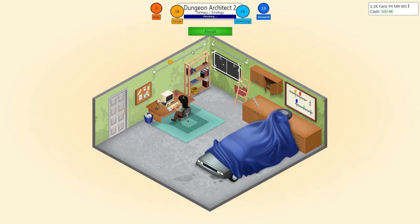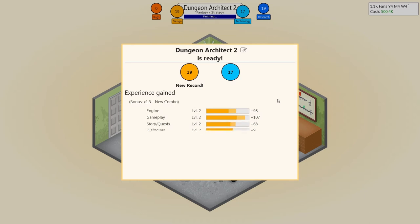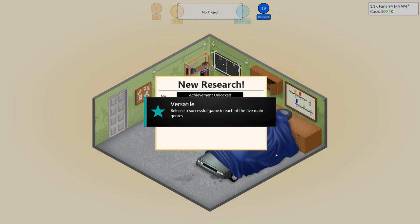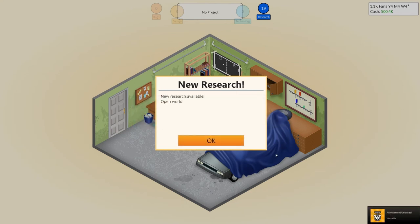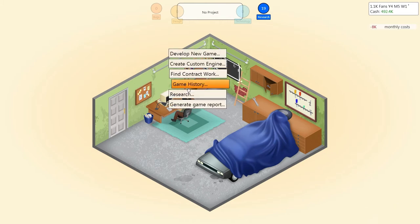Lost 8 grand in monthly costs. We've got 19 design, 17 technology, and 19 research as well. I really want to look at researching some new whatchamacallits. New combo! I thought I'd done that combo already. But I've got a new record for design which is cool. Let's get this show on the road. Leveled up in world design and 2D graphics v2 — that's nice. Achievements unlocked: Versatile — release a successful game in each of the five main genres.